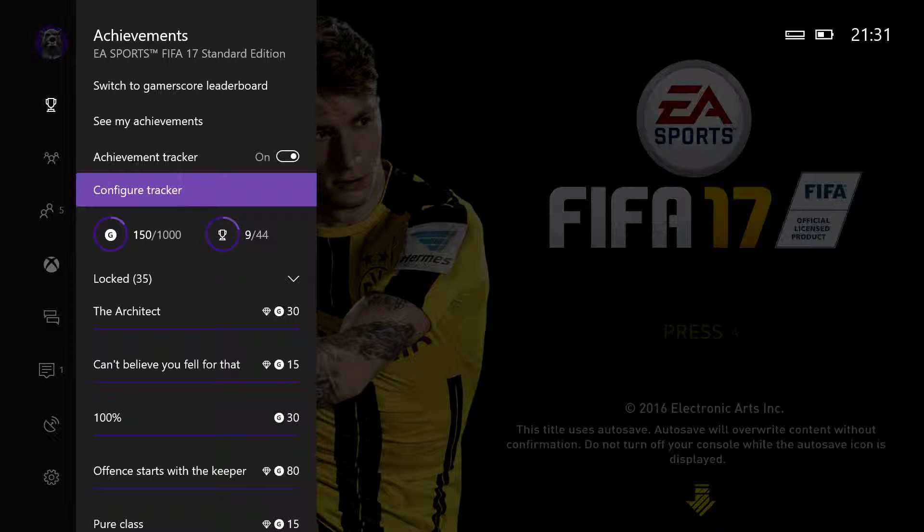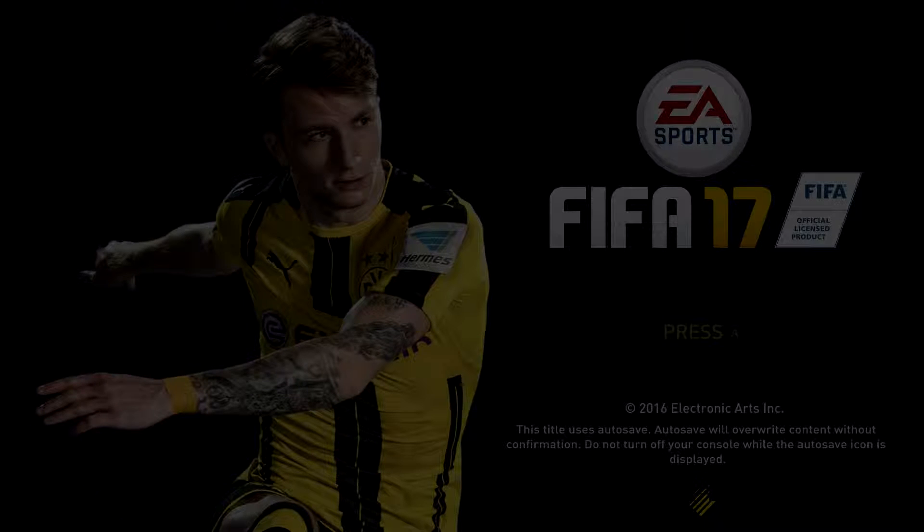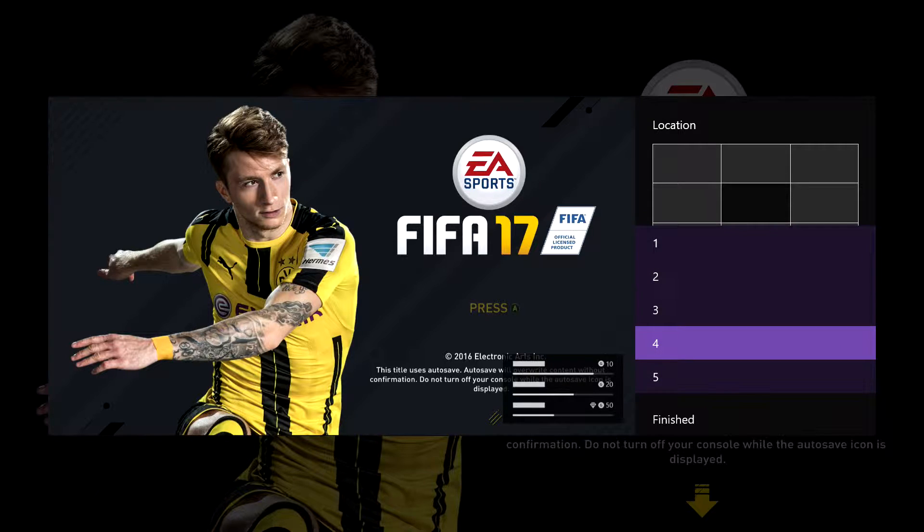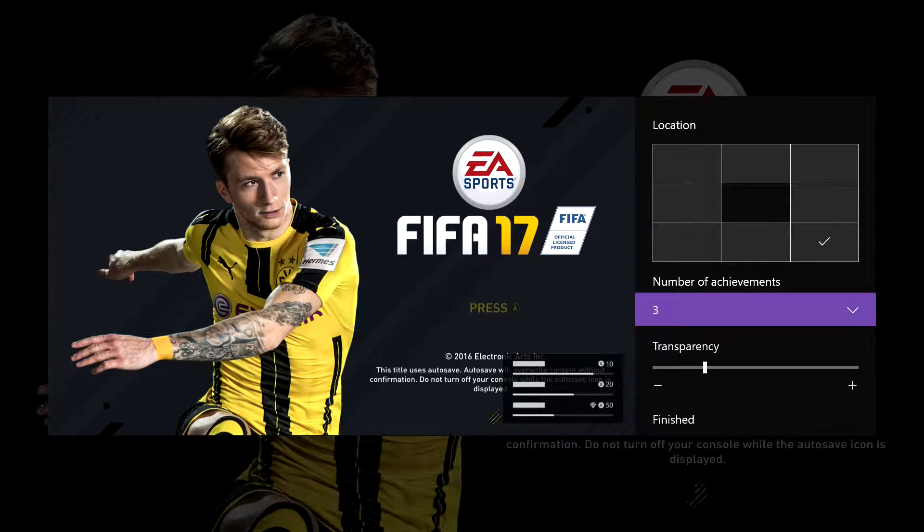If you go to 'configure achievement tracker', you can choose exactly where on the screen you want to place the tracker, and how many achievements you want it to list — you can have one to five.